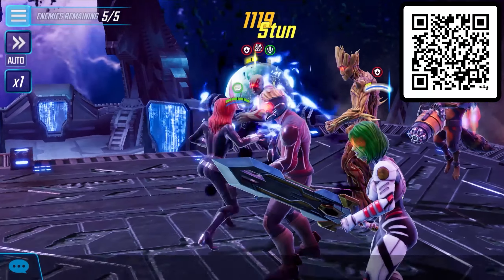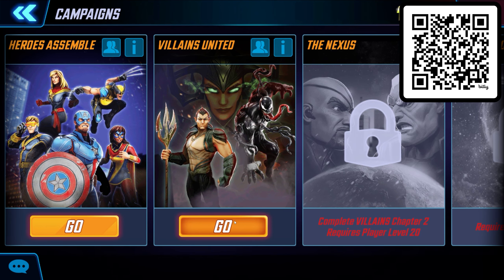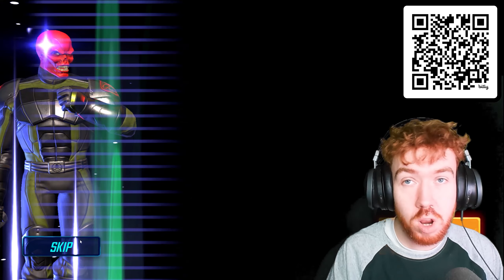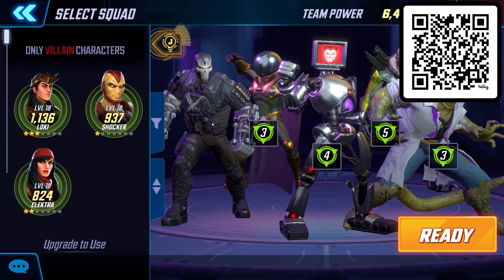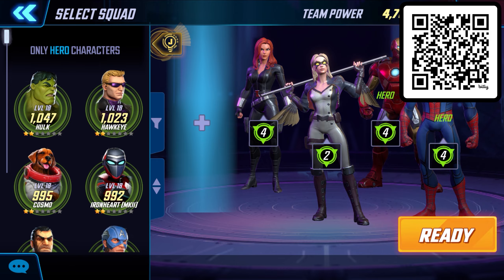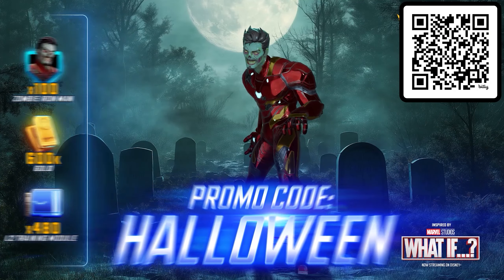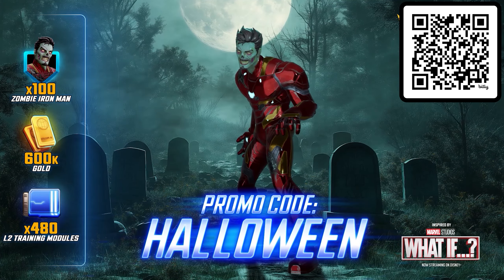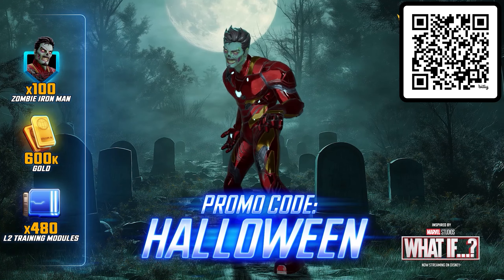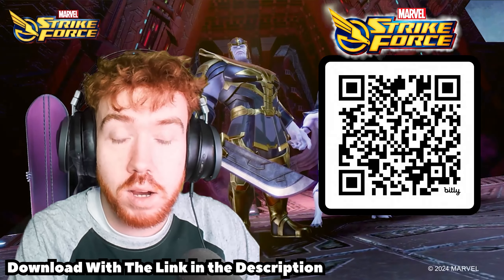Marvel Strikeforce has a ton of game modes and an ever-evolving meta that keeps your whole roster relevant: hero and villain campaigns, Blitz, Arena, Alliance War, weekly alliance battles, Raids, and a Cosmic Crucible head-to-head tournament. The best part is the team building — characters possess unique abilities that boost teammates, especially those from the same faction like the Avengers or X-Men. You can also redeem the promo code 'Halloween' for 100 shots of zombie Iron Man, 600k gold, and 480 L2 trainer modules. Use my link or scan my QR code to download the game.